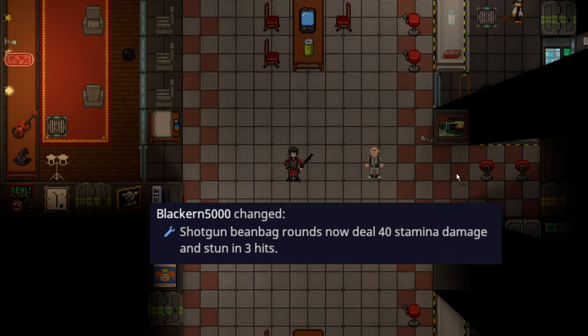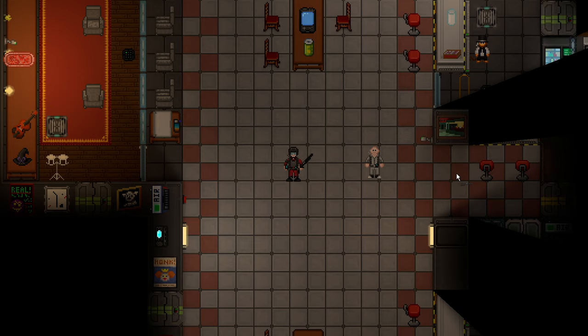Beanbags now only do 40 stamina damage a shot, meaning that shotguns with beanbags will take 3 shots to stun someone if you shoot them rapidly. That also means the first shot won't instantly slow someone down, making follow-up shots more difficult. This is probably the biggest nerf to bartenders, meaning they can't perfectly 2-shot somebody into a stamina crit with their beanbag double barrel.